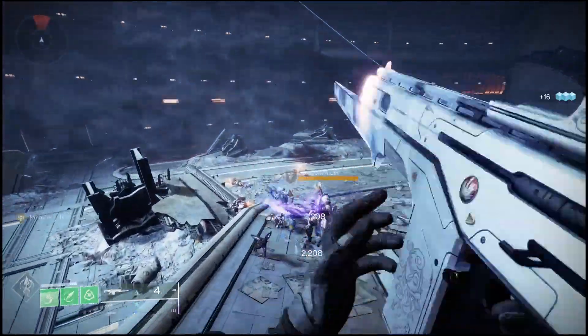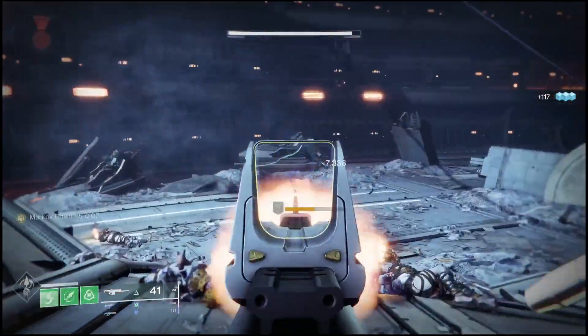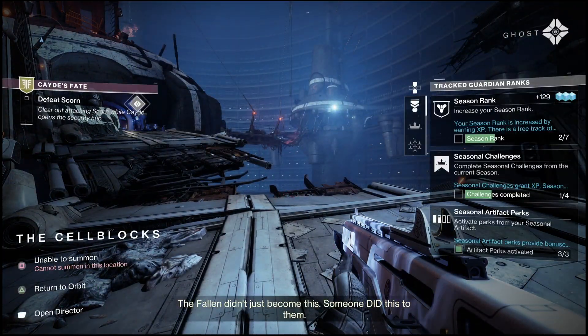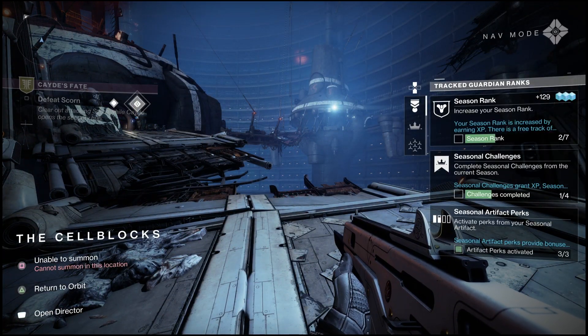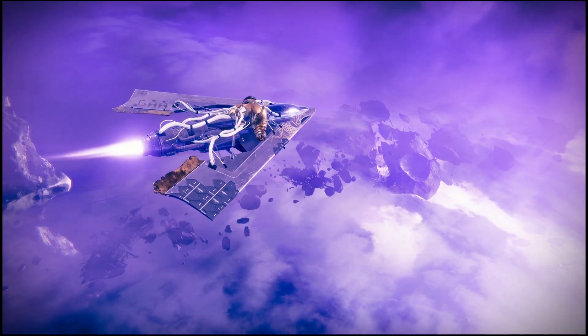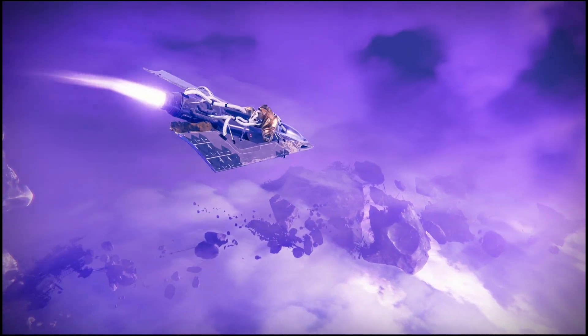In order to get the Catalyst — because I know a lot of people are trying to get their hands on it to test out just how good this new Catalyst will be on this long-awaited weapon — all you have to do is complete playlist activities. It will be a random drop, but you can get it at the end of any playlist activity, including Strikes, Gambit, Crucible, and things like that.